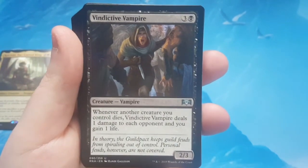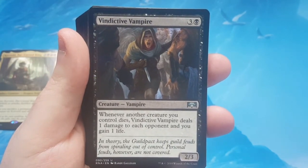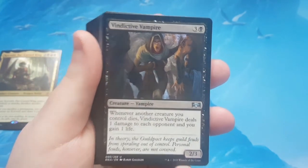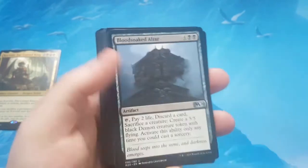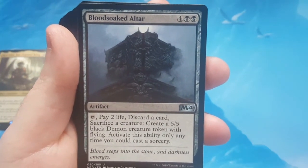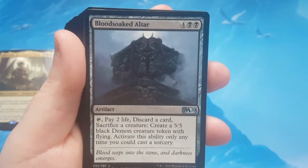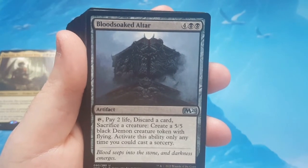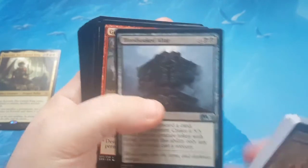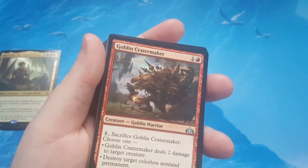Vindictive Vampire — 4 to cast, 2/3. Whenever another creature you control dies, Vindictive Vampire deals 1 damage to each opponent and you gain 1 life. Blood-Soaked Altar hits 6 to cast as an artifact. You tap it, pay 2 life, discard a card, sacrifice a creature, create a 5/5 black demon creature token with flying — and you can only activate this any time you can cast a sorcery. Not a big fan of that at all. For 6 there are much better options.